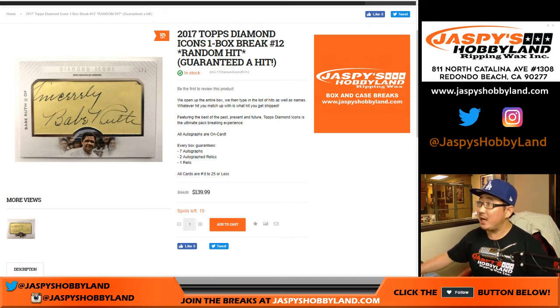Good evening everyone. Joe for jazbeeshobbyland.com. I think people were inspired to do some more high-end breaks after that. 2017 Topps Diamond Icons Baseball. It's a one box random hit break number 11 from jazbeeshobbyland.com.